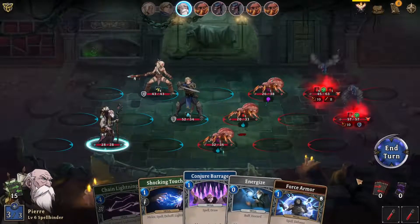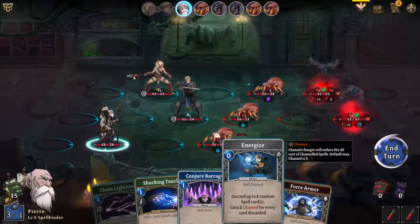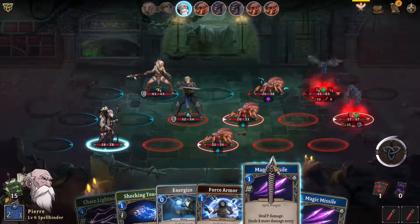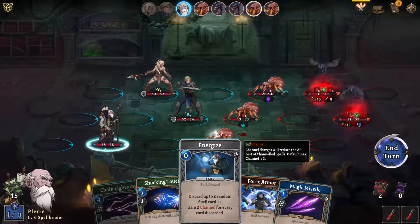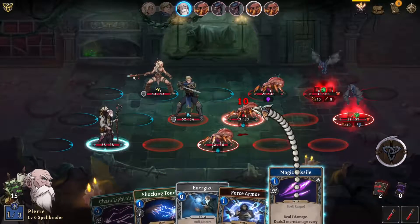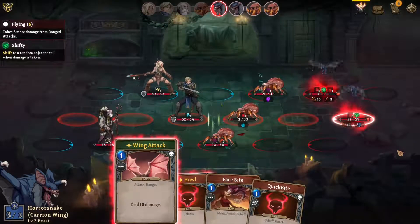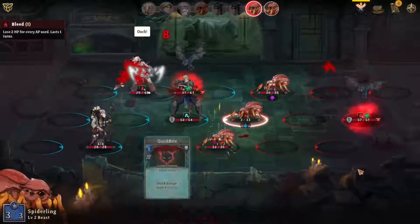Alright Pierre, here's your chance to shine. Forced armor — that's only for himself. Energize — lose two random cards, no. You can't do chain lightning or shocking touch. You'll have to conjure some magic missiles — whoa, two of them! I should energize though — it'll only show up two cards. I'll just shoot another random one. I can still energize for the next round. Don't attack my wizard please — attack Lucius! Everybody attack Lucius. Not Ida! Not Ida again.